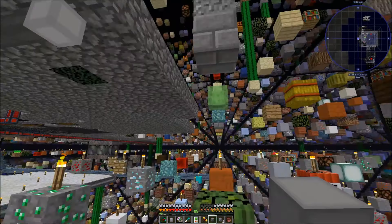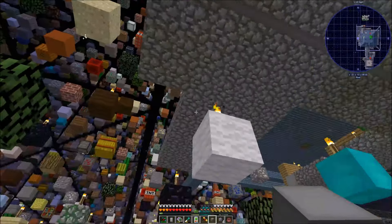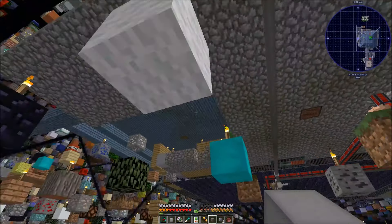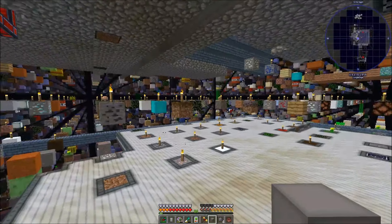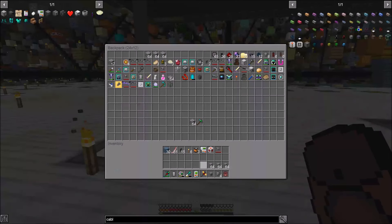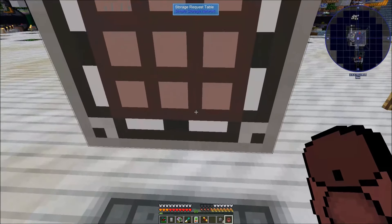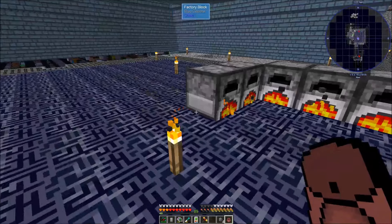We'll stop there because the floor is going to come down at an angle and we've got to account for that. Then we're going to have the smelters underneath that. But we have all the cable we're going to need going forward, so that's good.